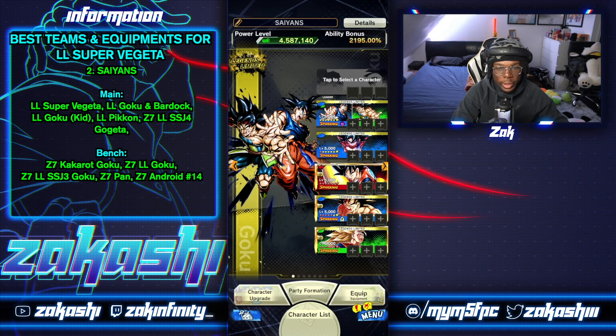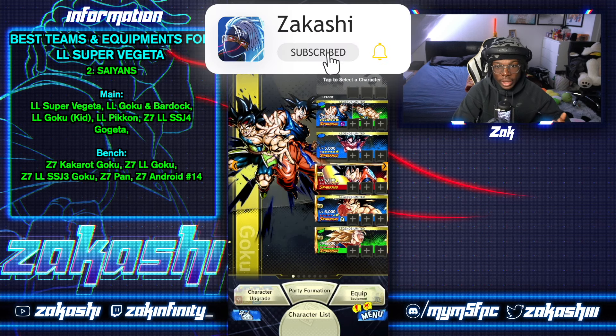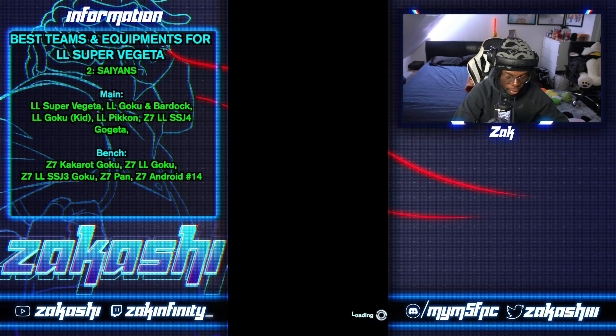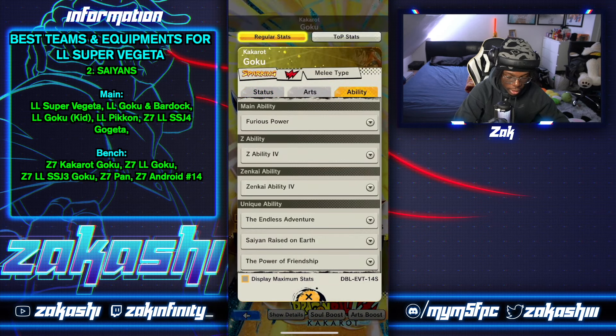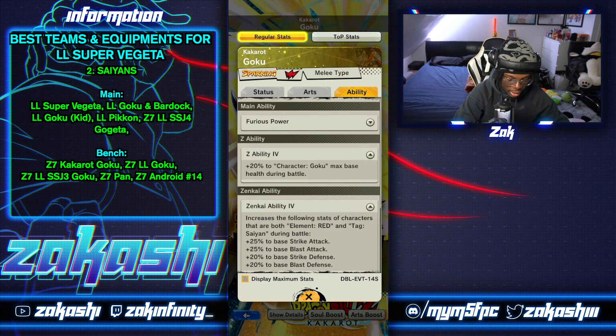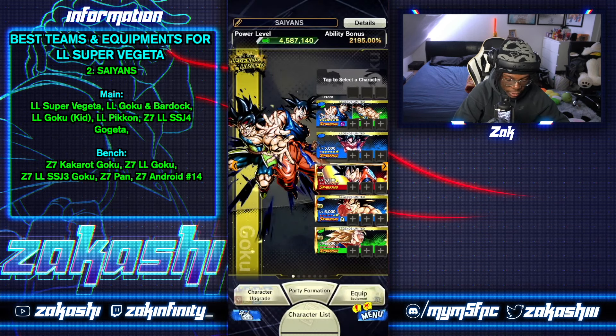The number two team is Saiyans. Saiyans is already a good team, but if you want to add Super Vegeta you'd make him the key focus on the leader slot. Through the bench you've got some good pieces: Bardock and Goku is already amazing, Bom-ku is really good as well, and Kakara Goku gives Super Vegeta a Zenkai buff — the cheaper version, but since he's on the leader slot he gets that Z ability buff too.